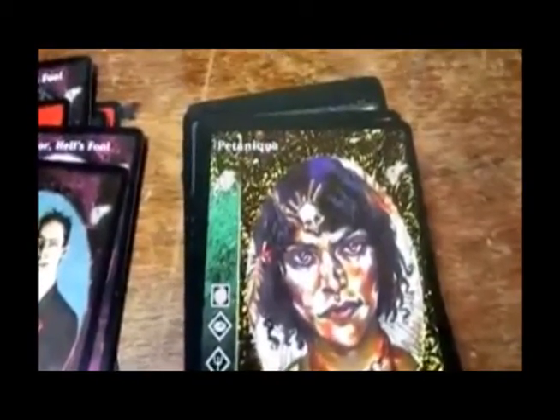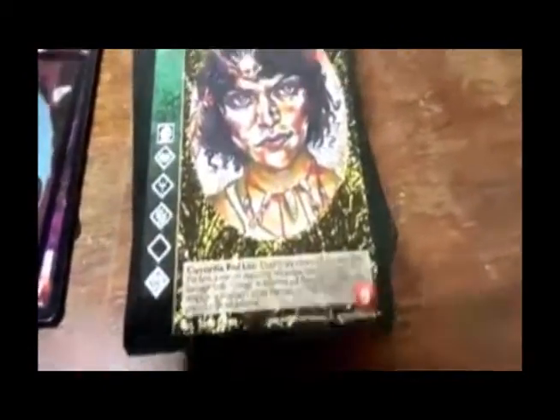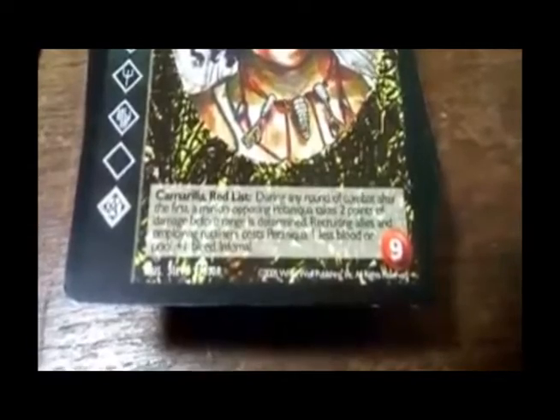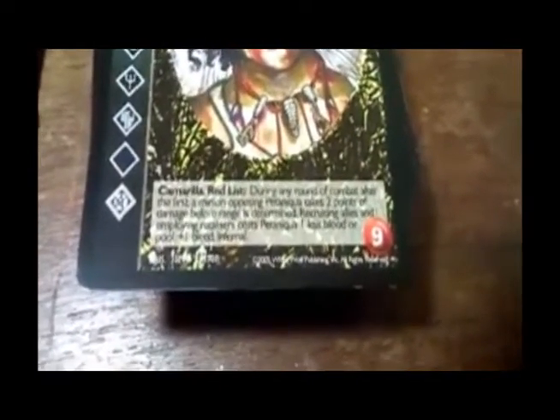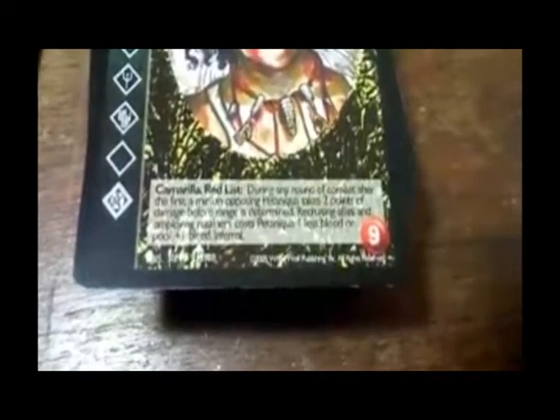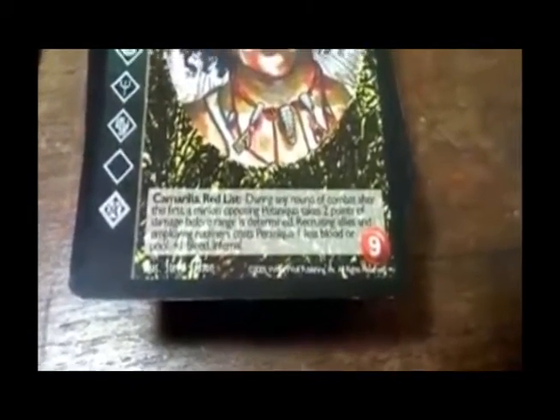Pentakia — Camarilla, Red List. During any round of combat after the first, the opposing minion takes two points of damage before range is determined. Recruiting allies and employing retainers costs Pentakia one less blood or pool. Plus one strength. Infernal.